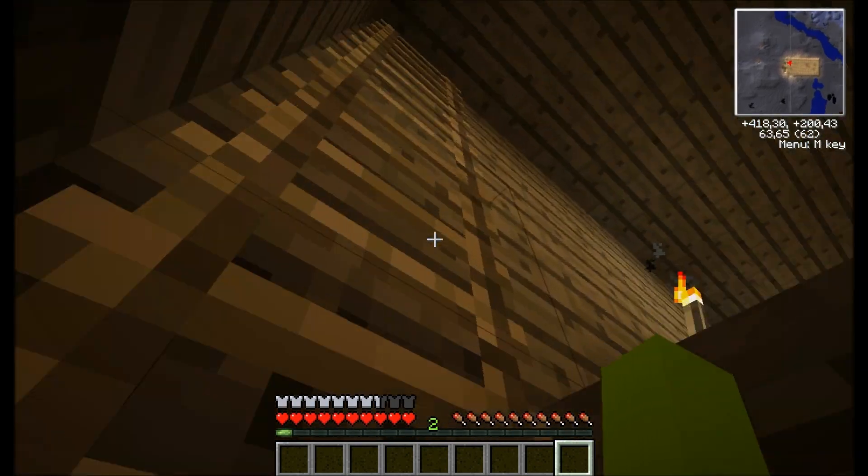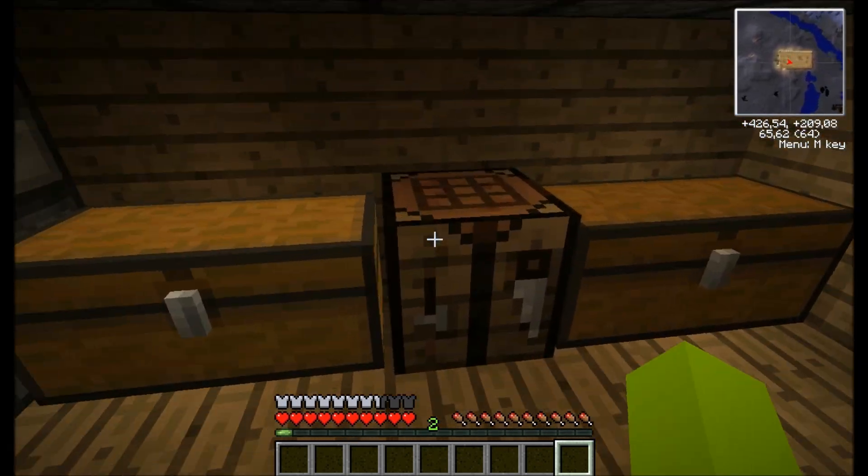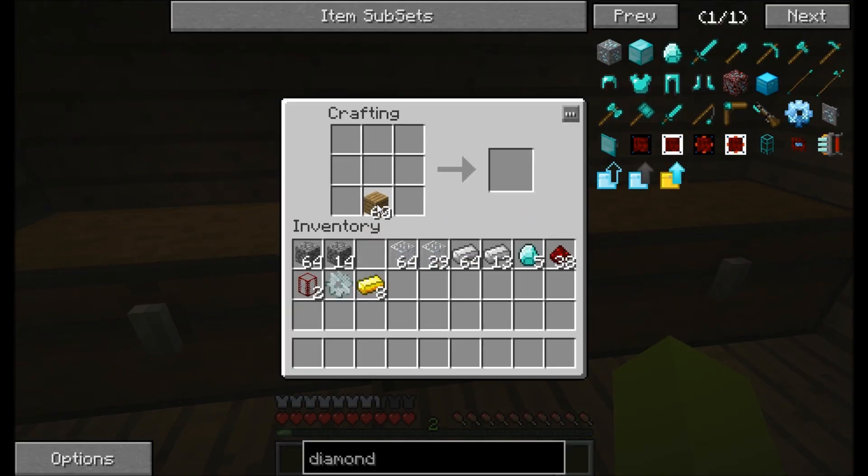I'm going to go up to my workstation and show you how to build a refinery. So to build a refinery I need a diamond gear. To build a diamond gear I'll start off with a wooden one, then upgrade it to a stone one - you might remember from the last episode - then an iron one, then a golden one, and then a diamond one. This is a very expensive gear.